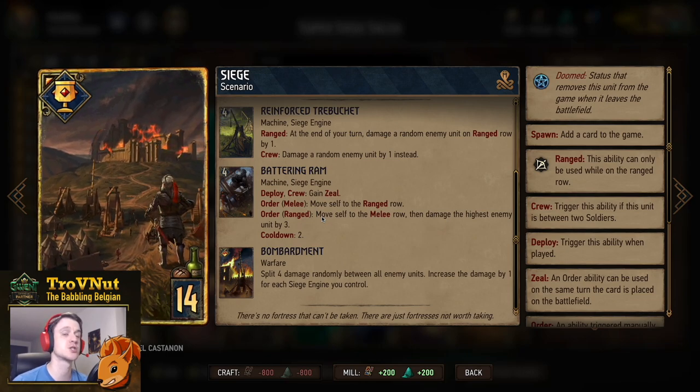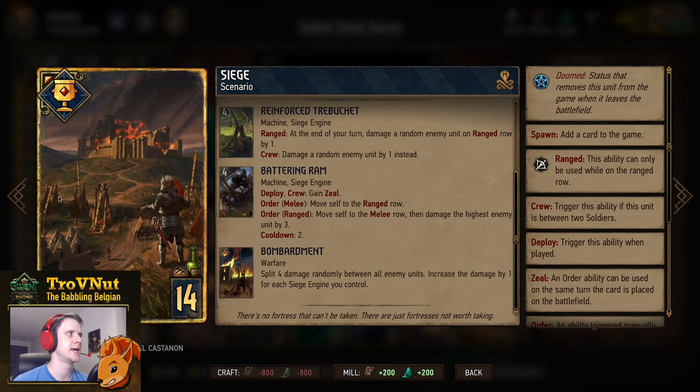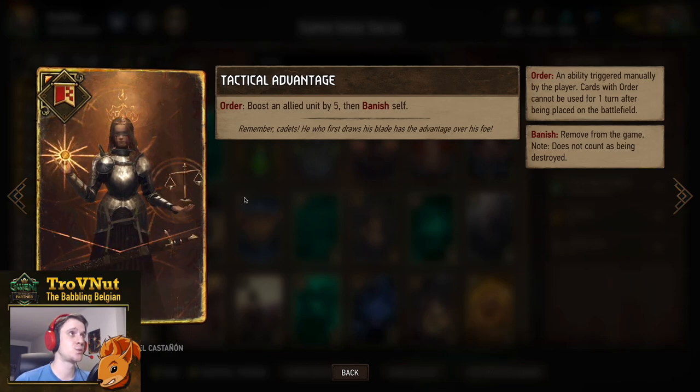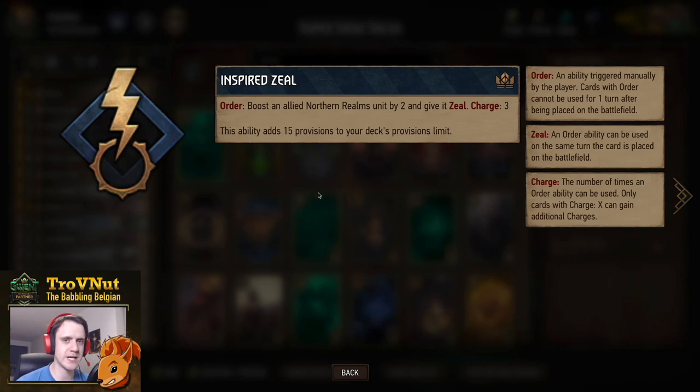Usually we want to wait on playing Siege until the last few cards, and at that point Rafford's Vengeance should already be out. Our stratagem is just the Tactical Advantage, where you boost an allied unit by five. And then of course the leader ability is Inspired Zeal — three charges of giving a Northern Realms unit two extra points and zeal, meaning they can use their order ability immediately. These charges should go to Rafford's Vengeance, Seltkirk, or Prince Anseis.